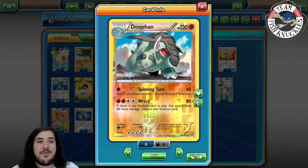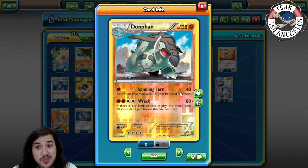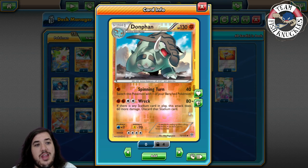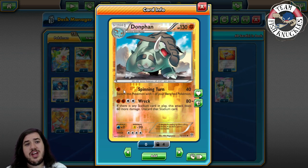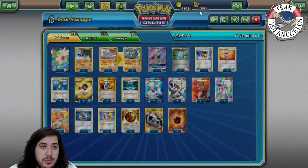Donphan has 130 HP — that's whatever — but its attack Spinning Turn does only 40 damage, though we have some ways to manipulate that damage. Wreck does 80, and their stadium card play makes the attack do 60 more damage, so 140 total, but you discard the stadium card. It's kind of like Lugia basically. That's going to be our main attacker.